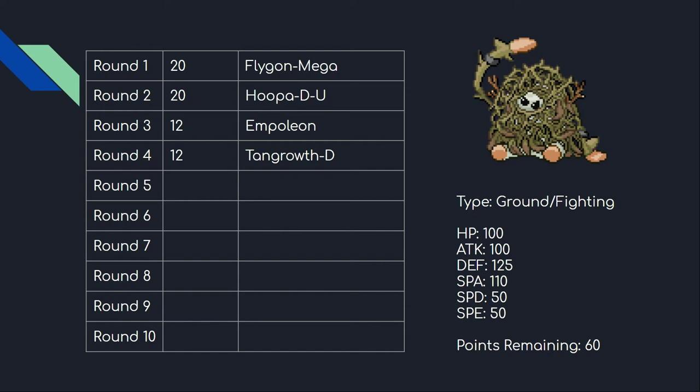Delta Tangrowth can also run Rough Skin against multi-hit move users. It's a really nice physical wall, and paired with Empoleon or Delta Hoopa it makes a physical/special bulk combo that's tough to break — especially with reliable recovery in Synthesis. At this point I was blowing through my points and had figured out everything I wanted for the rest of the draft, including fixing a miscalculation I made.